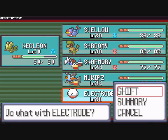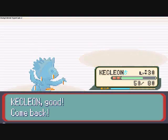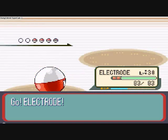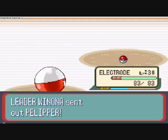Here comes Pelipper, so we're going to switch to Electrode. His Electric attacks will be super effective against the Flying and the Water-type, so that'll make it double effective, basically.